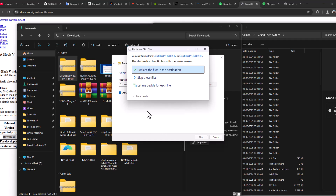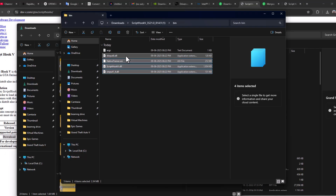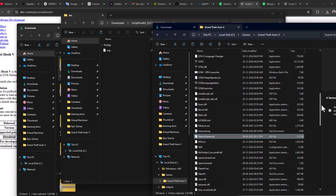Select Extract. Once extraction is done, double-click on the bin folder. Copy these files and just drag and drop them to the game folder. After pasting these files, the installation is complete.